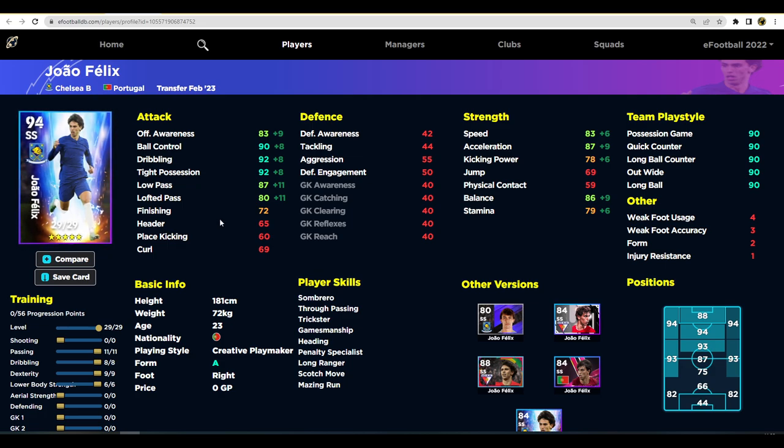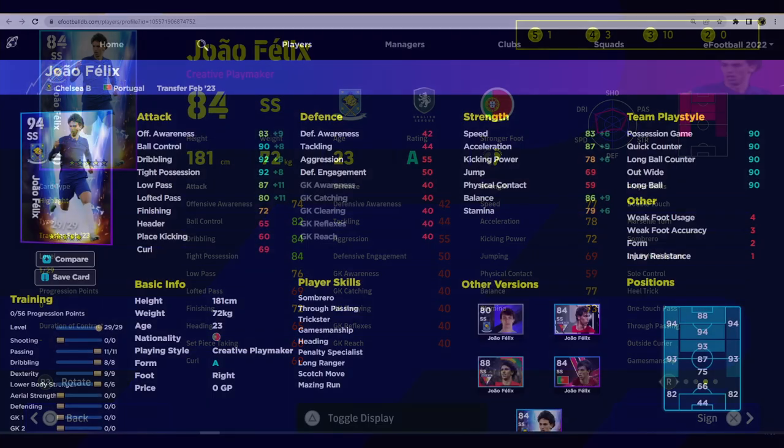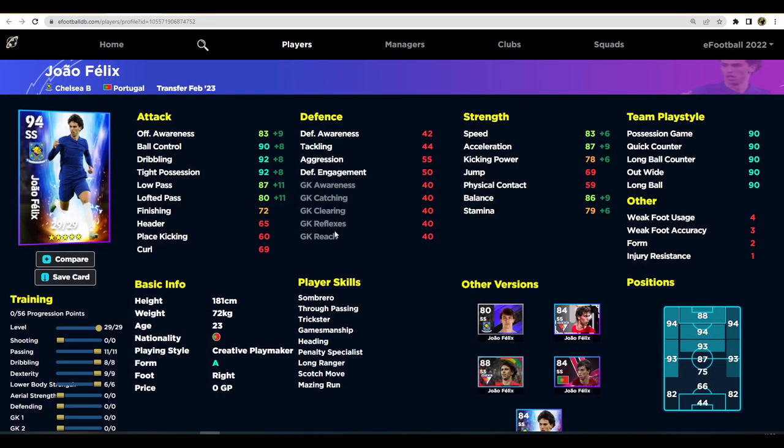Felix is a bit of a hard one because on paper he's an exceptionally talented player and you can build him in multiple ways. We've gone for the traditional pacey, bring-the-ball-forward AMF that's not doing a lot of shooting. His player skills include one touch pass, double touch, Marseille turn, outside curler, and more - he's got a lot of really nice player skills and will be very good on the ball with the way dribbling works.